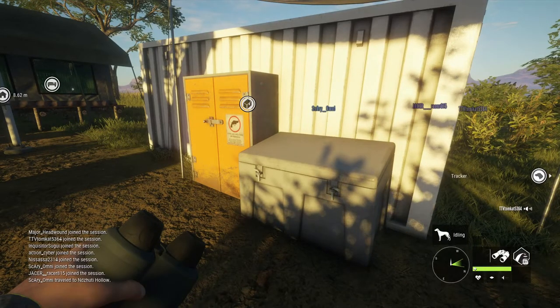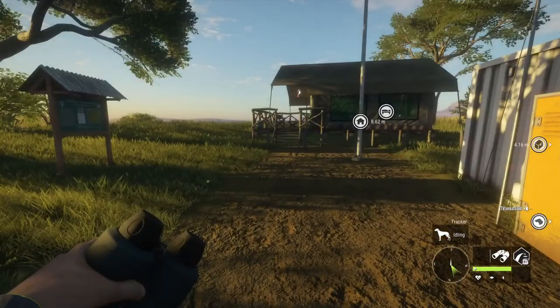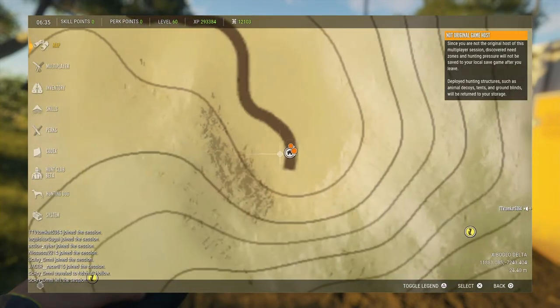What you're going to want to do is get a tent or a tripod, whichever one you want. You can do both, but just don't do them at the same time. You're going to want to get into a Verhunga multiplayer and come down to this outpost right here.